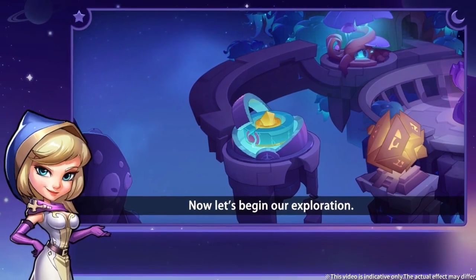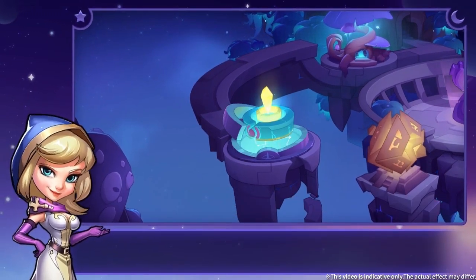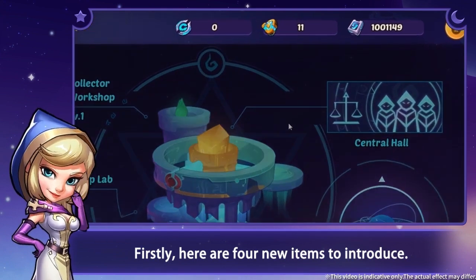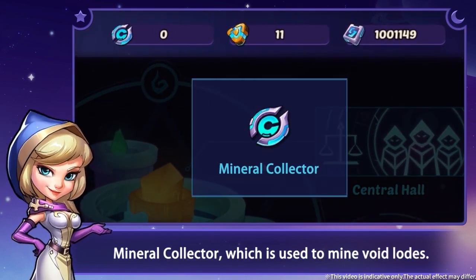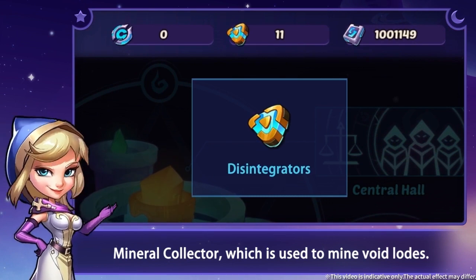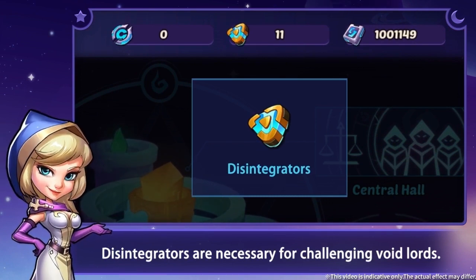Now let's begin our exploration. Firstly, here are four new items to introduce: Mineral Collector, which is used to mine void loads. Dissender Graders are necessary for challenging void lords.